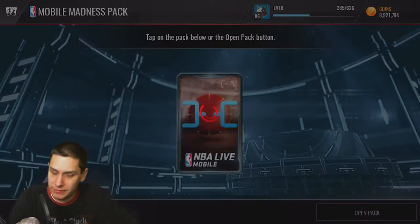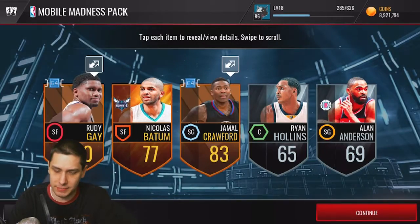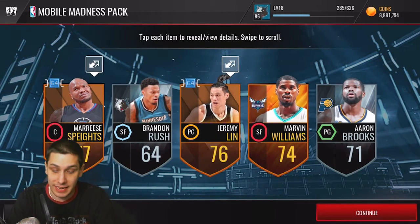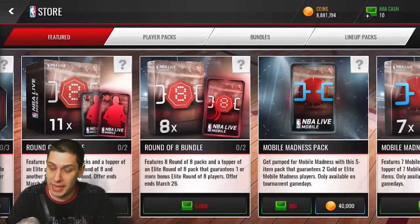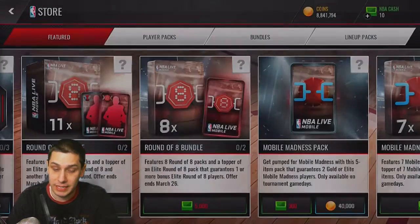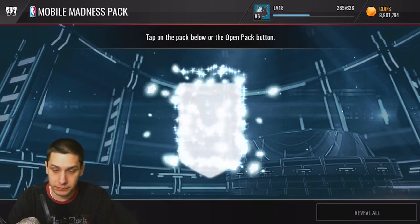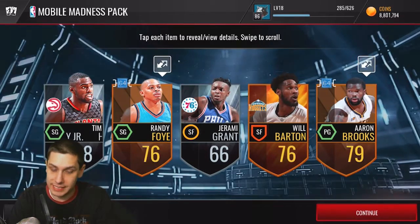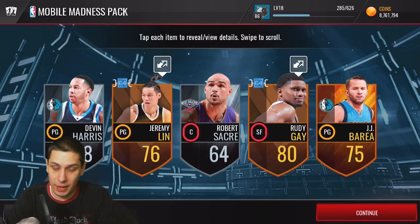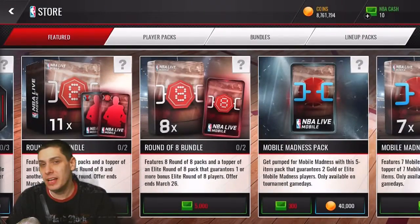I believe there's also a legend in these packs — I can't remember who off the top of my head, but it's possible we could pull something like that. First pack we only get two gold Round of 64 players — those still have a little bit of value because people are trying to turn them into elites. But still not a ton of value, we're trying to pull some elites. We miss again there. We'll do three more of these and then move on to the Round of Eight packs. Another Round of 64 players there. Damn, we're missing on all of them — we just gotta pull one elite and it'll be worth it.